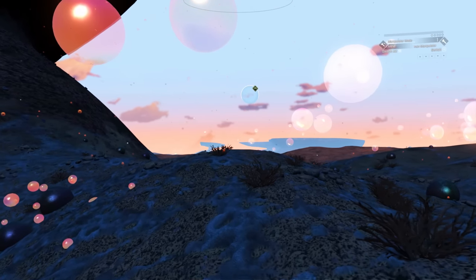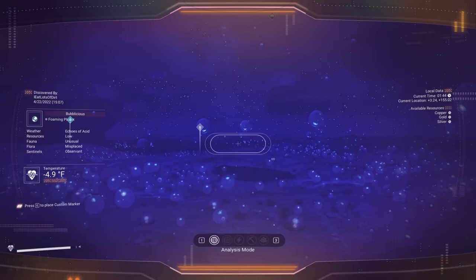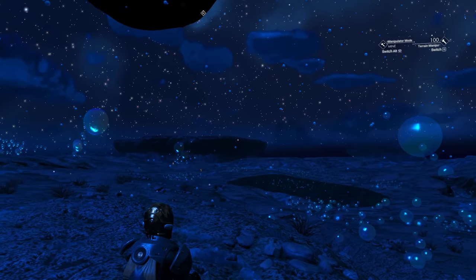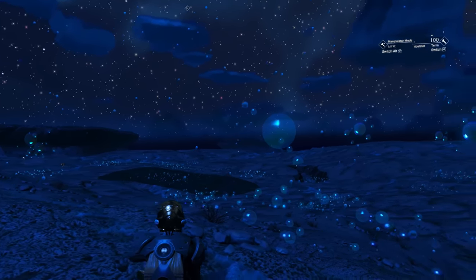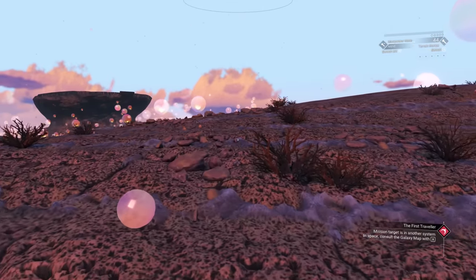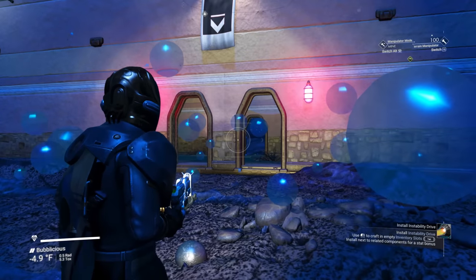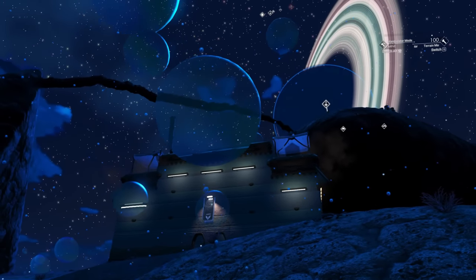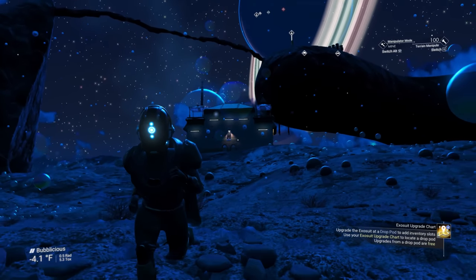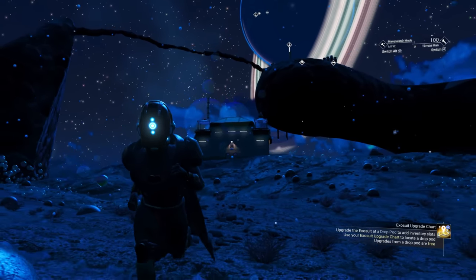Sometimes I would use the other planets as a reference point, sometimes I would ask the wildlife, but in the end I would just glance at the GPS coordinates on my visor. Another big consideration was the fact that I did not want to get lonely. I'm so glad I brought Dutch Blitz, which is a great card game for at least two or more players. I made a nice new building and a land bridge as a marker for when I finally came around the other side of the planet. It was still nighttime when I decided to begin my adventure because I was just too excited to wait till morning.